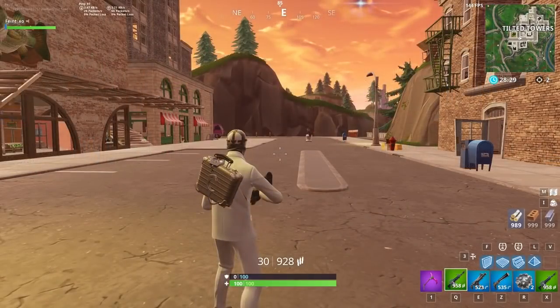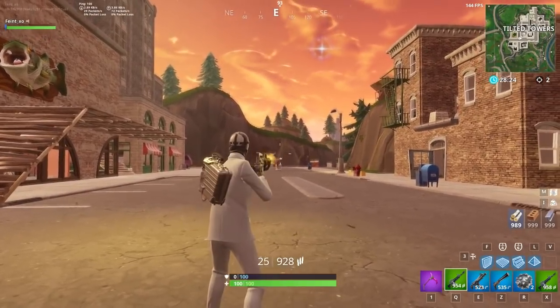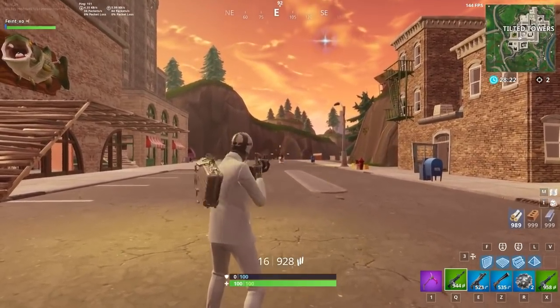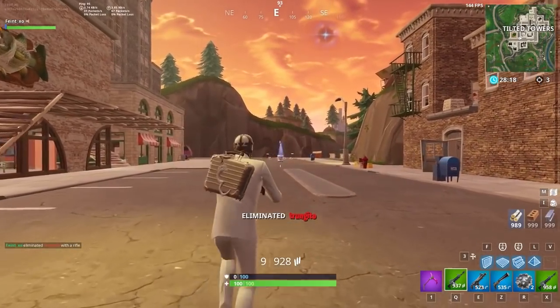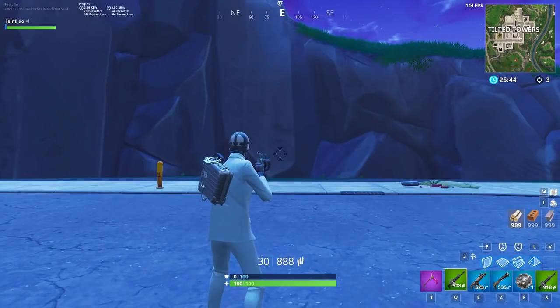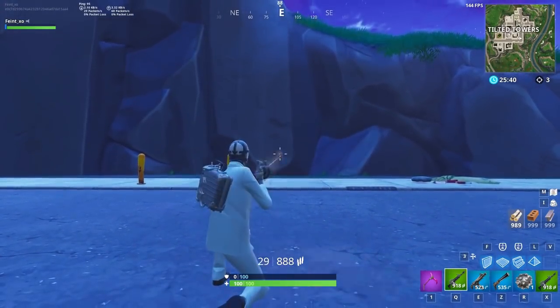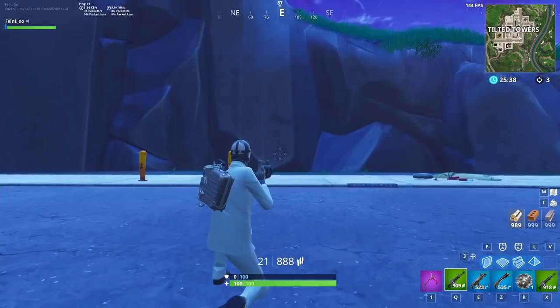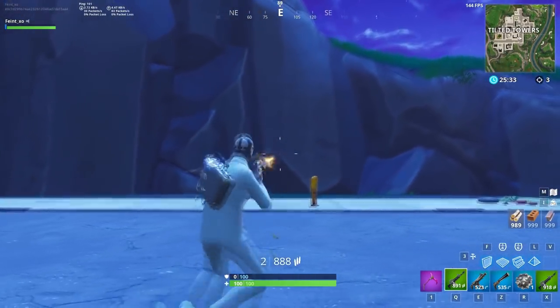Minimizing Bloom is all about controlling your crosshair size. The smaller the crosshair, the smaller the potential area for bullet spread. Spraying nonstop will increase the size of your crosshair a lot more than controlled tap firing. Crouching and staying still will noticeably reduce your crosshair size, minimizing Bloom the most, while standing and running will make your crosshair much larger, giving your bullets a huge area to randomly spread throughout.